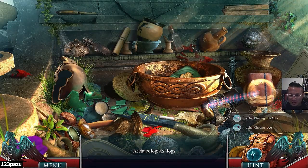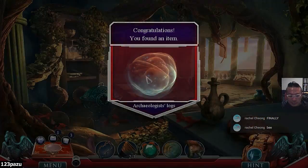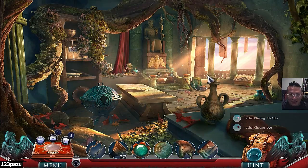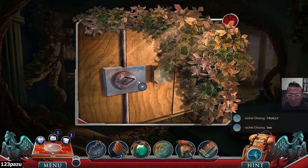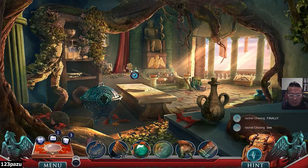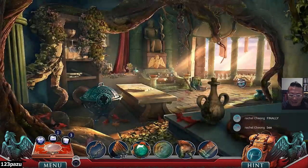Archaeologist's logs — a logbook. Can we read a few journal entries? No, we cannot read it — I'm sure it has some important clues inside. Can we use the horse head to ram the piece out? Let's start.